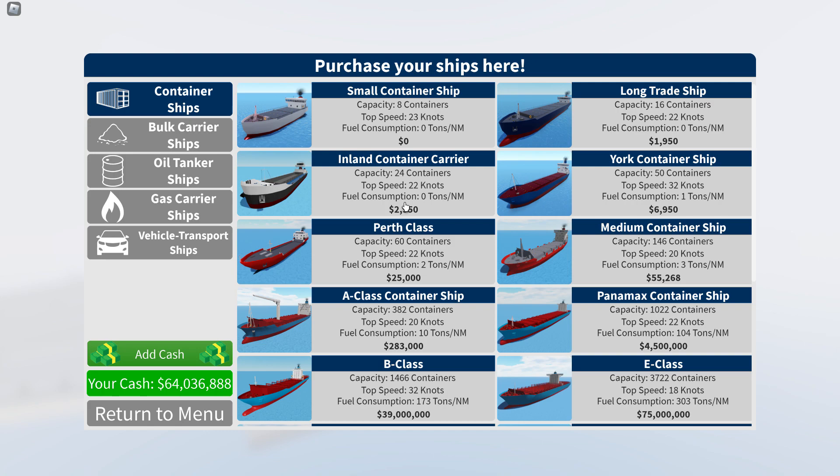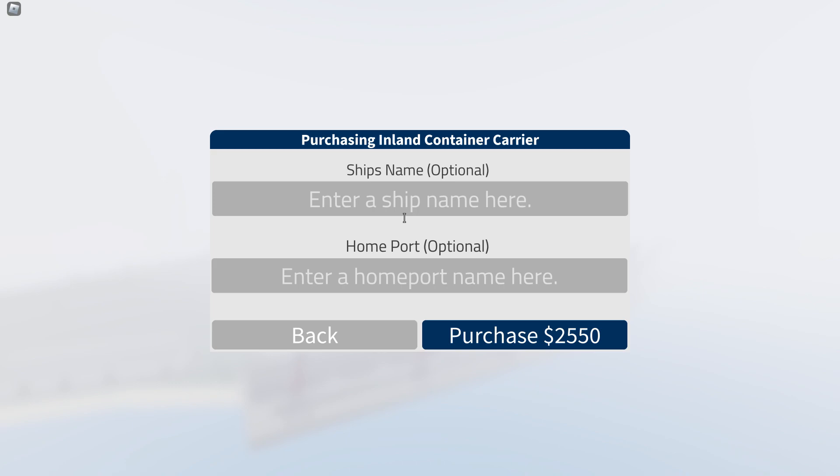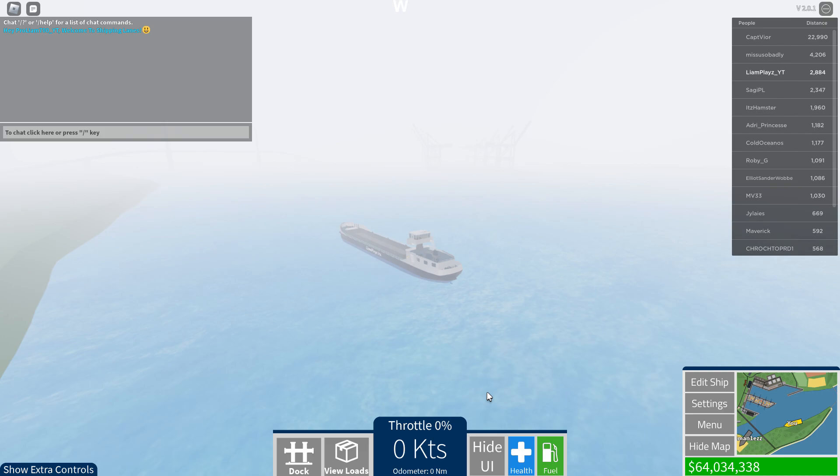It can only hold 24 containers, costs 2000, and it looks rather odd. Let's give it a name - 'Valour Horizon' - and give it a port of New Haven. There we go. Now we have Valour Horizon. Let's give it a new lane placement. Let's go from New Haven Harbor.